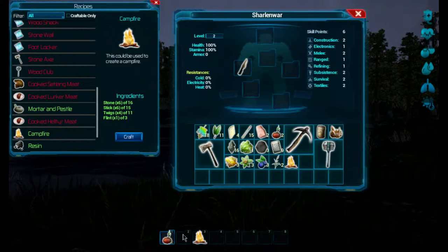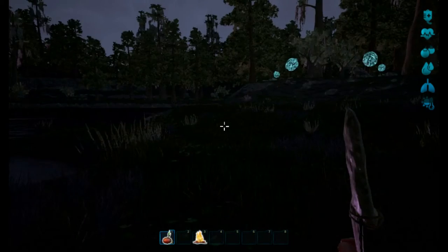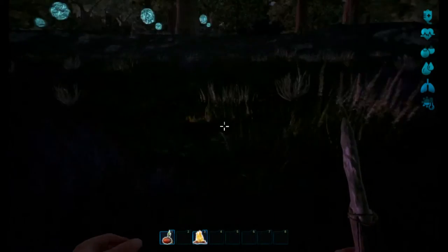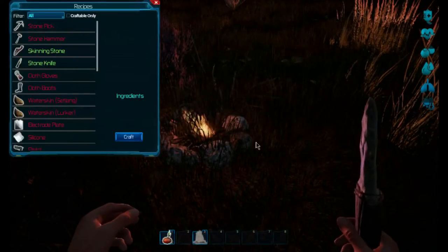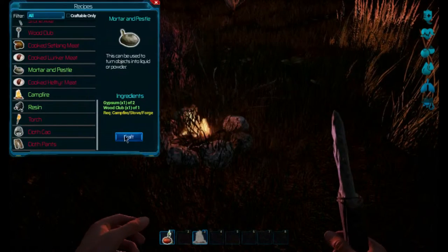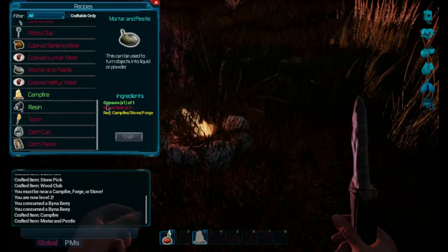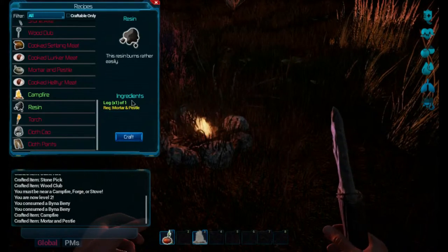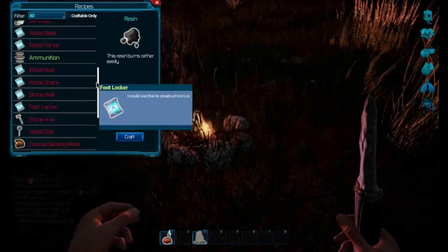We have to activate the campfire. Let's place it right here. Now this is where we can use the mortar and pestle — let's craft that. Now resin uses logs. Is there anything else I can process?